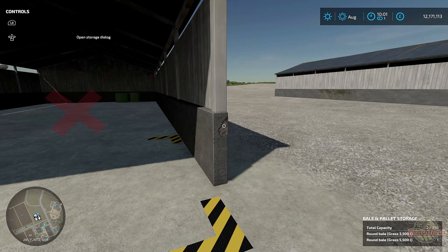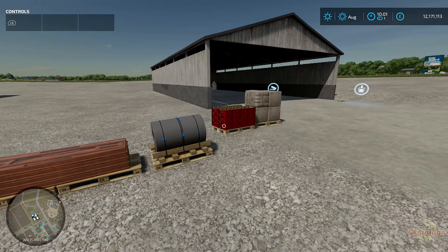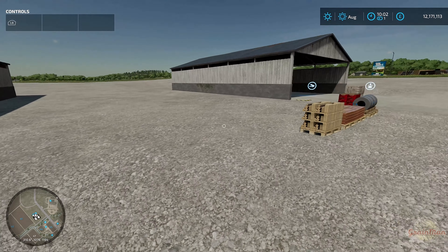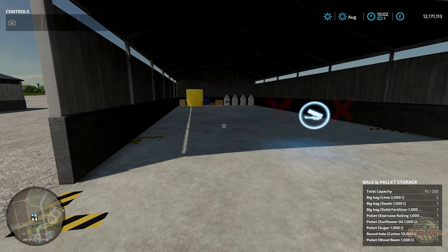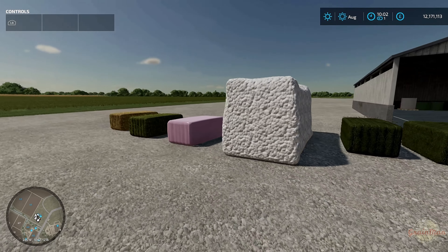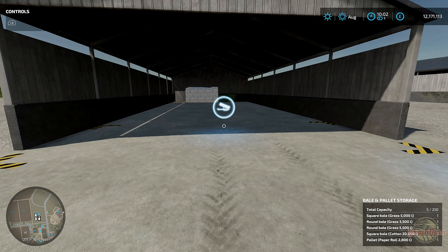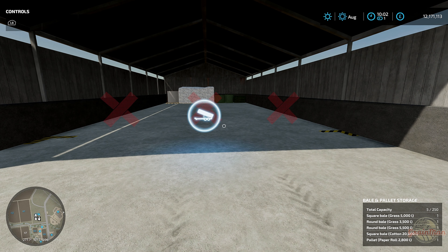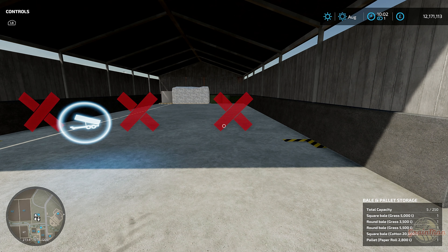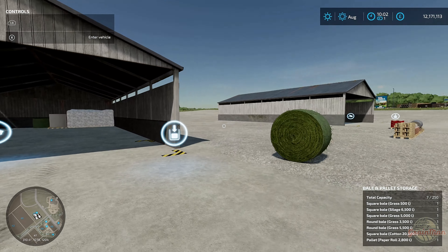That's clever - you just go up to it and it opens a storage dialog and you can pick what you'd like to have spawned. That's quite good. I've seen this before on one of the mods - bale storage - where you can pick how you want it given out. So it's slightly different here. And I'm guessing it will do the same thing for pallets - let's put paper in this one. Yeah, that's fine. I haven't found anything so far that hasn't gone in.